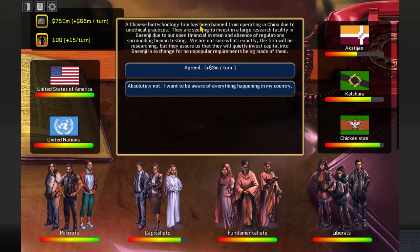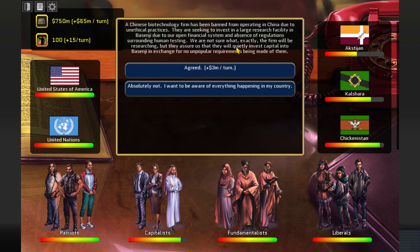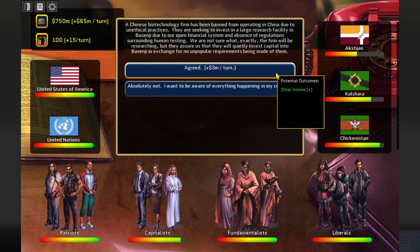A Chinese biotech firm has been banned from operating in China due to unethical practices. They are seeking to invest in a large research facility in Basenji due to our open financial system and the absence of regulations surrounding human testing. They want to test humans. They assure us they will quietly invest capital into Basenji with no requirements. I wouldn't do this in real life, but plus 3 million per turn in a game - absolutely.